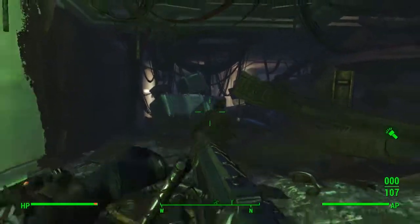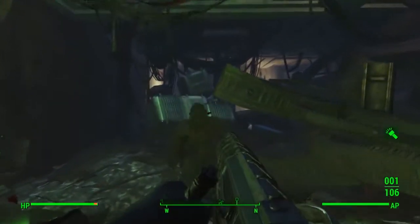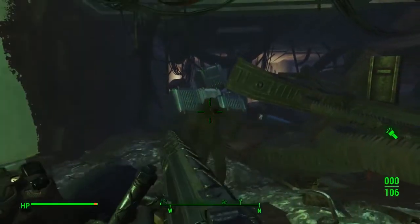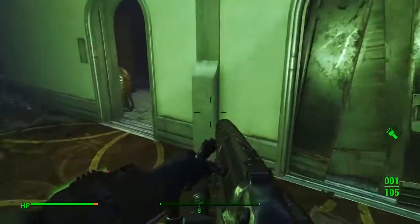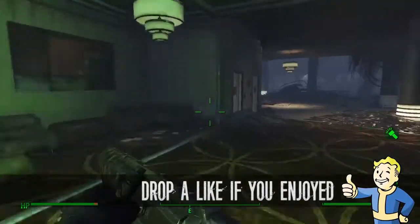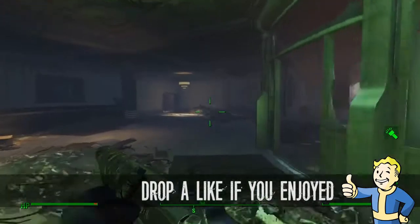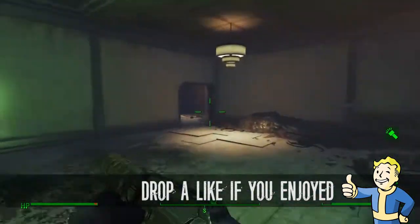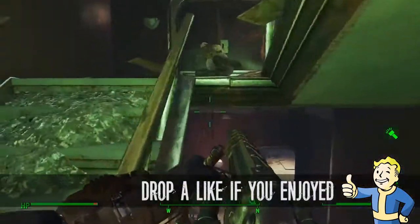Anyway, that is another unique rare weapon location guide here on the Far Harbour DLC, and that is how to get the Skipper's Last Stand. Go out, find Shipbreaker — the ancient Fog Crawler — and kill him, and you'll get this gun. Check the link in the description if you want to find out more Far Harbour DLC videos; there's absolutely loads now in the playlist. Anyway, thank you, and I'll see you in the next one.